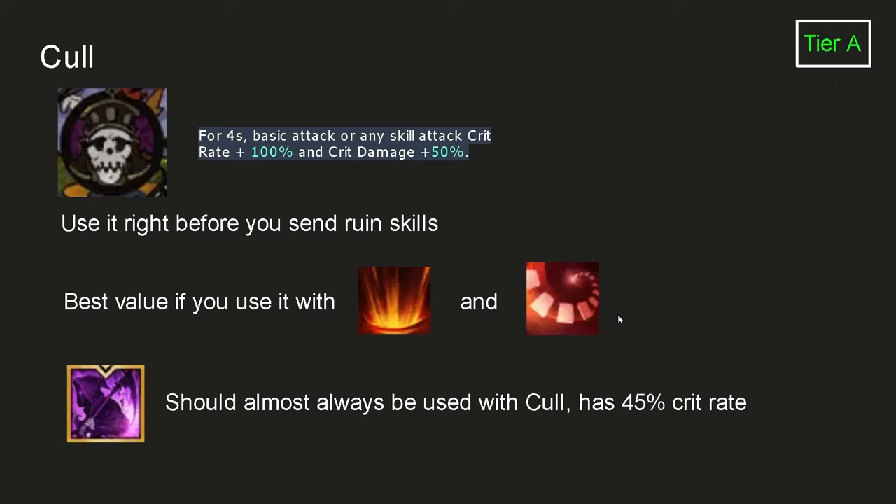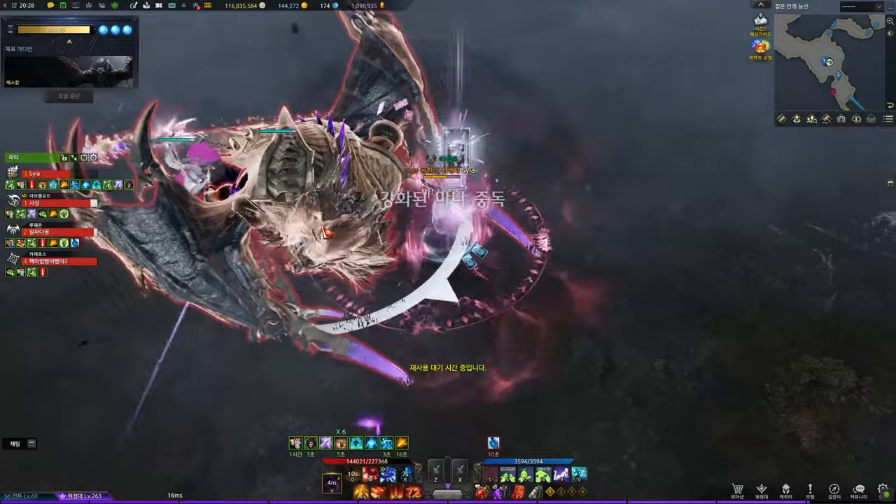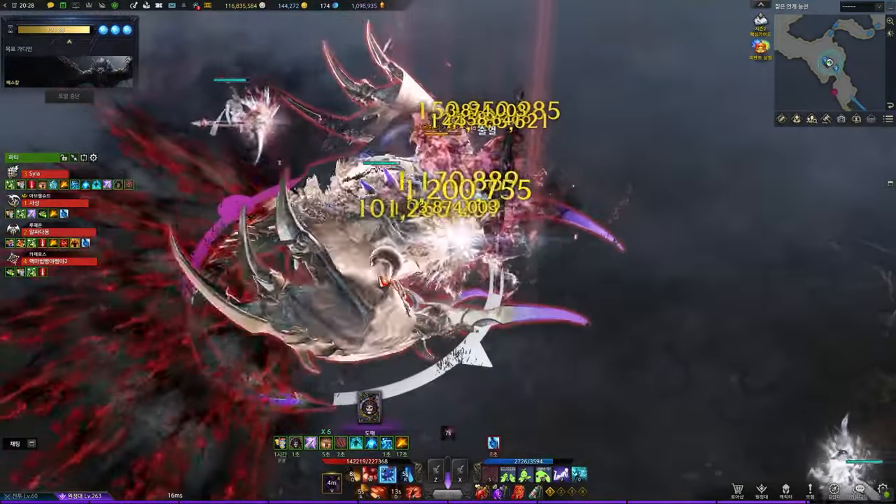The Call card is a great damage card — use it with as many Ruin skills as possible. If you have full attack speed, you can fit 3 Ruin skills within the 4-second window. Serendipity and Deathbound only have about a 45% crit chance, so it's better to group these two skills with a Call card. It's usually best value when used with Celestial Rain and Serendipity.